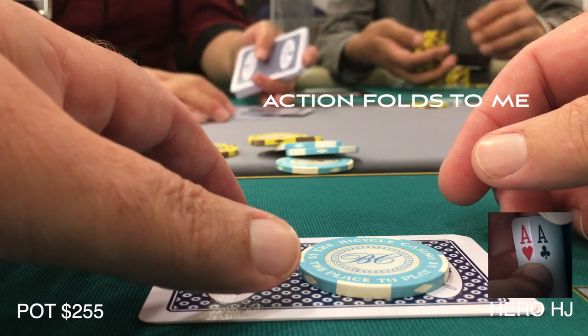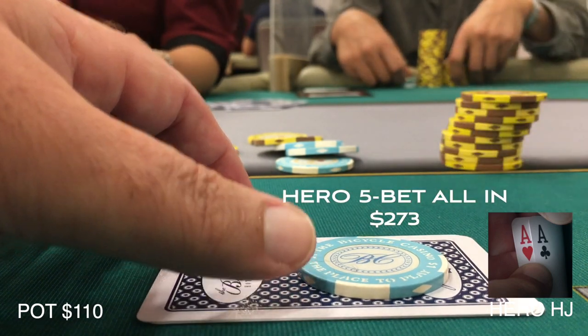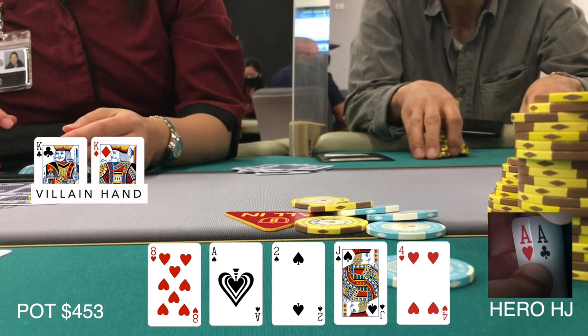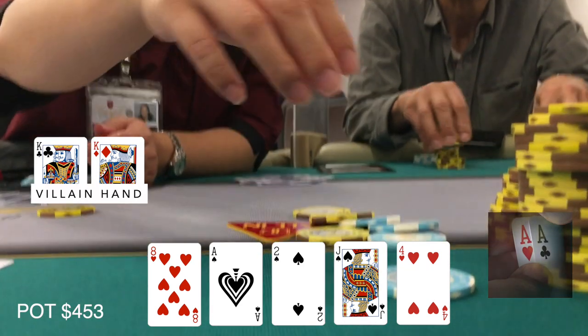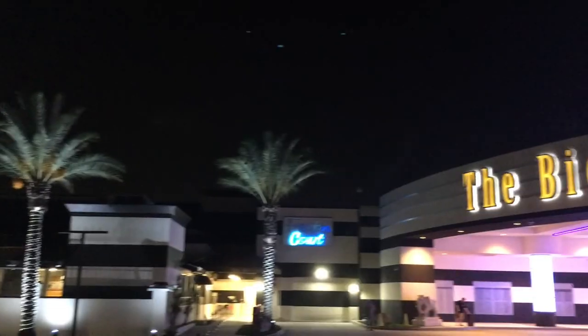Action folds back around to me and I have to think: do I want to just flat call or get the money in? Let's go ahead and get all of it in right now and see if the button will come along for the ride. I'm happy when the button snap-calls. Flop comes down giving me a set. The third spade makes my heart skip a beat, but the river is a blank. When the villain flips over pocket kings, I'm relieved — we take down this large pot on our third hand of the night.